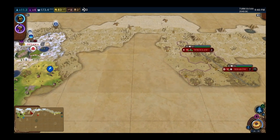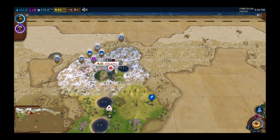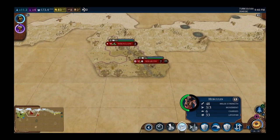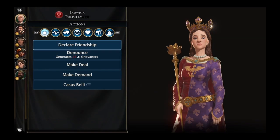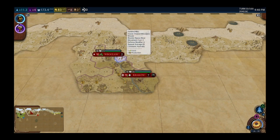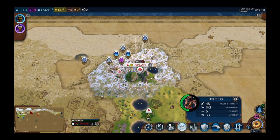How much of a jerk would it be to go over to Poland and crush her holy sites with Hercules? Is that even a play? She only has 15 strength and Hercules has 48. She already has walls up though. I'd have to denounce her and wait five turns. He has six charges — using two per district, that's two, four, six charges to go destroy Poland's holy sites.